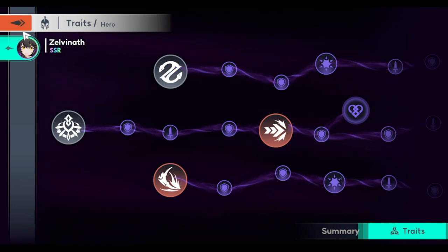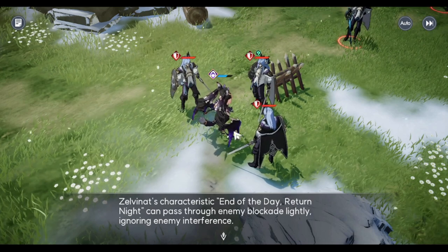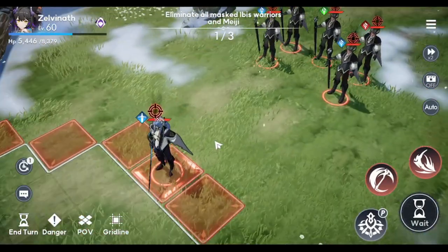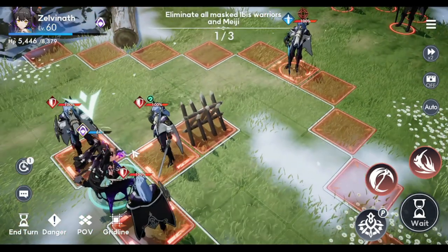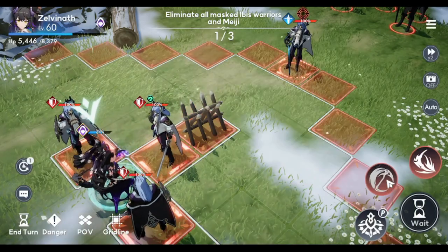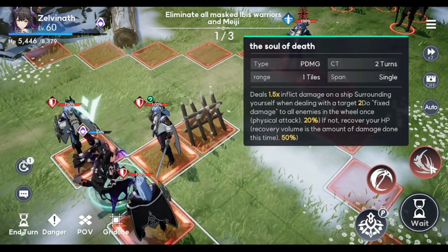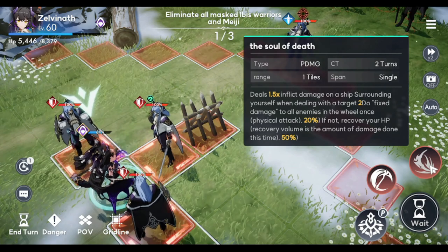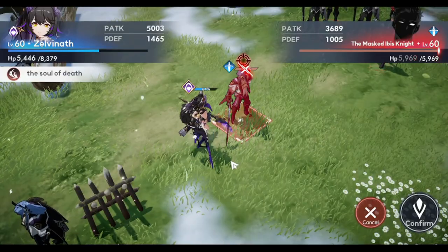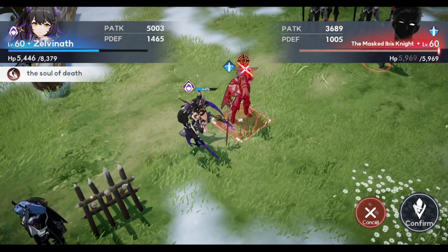In her hero experience demo, take note that she is an assassin — you need to evade and deal damage as much as possible. The goal is to take out all the mages. You'll use her skill against mages to deal plus 20% damage, and she has nice movement since she flies.